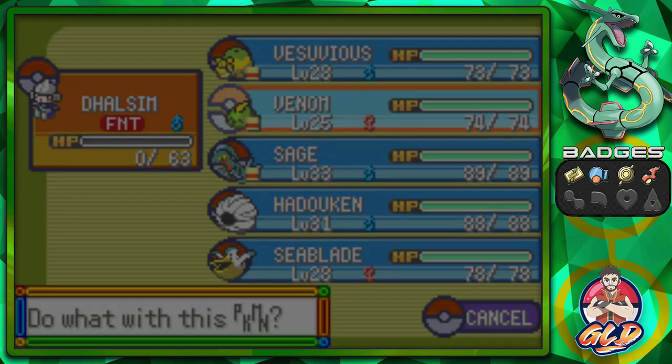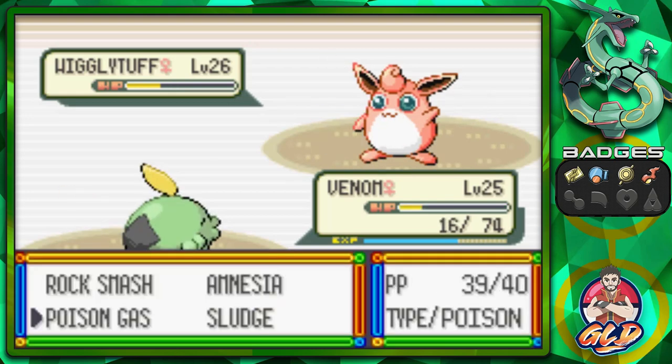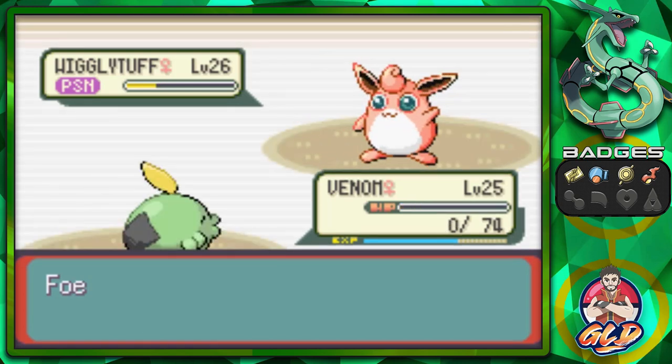Dalsim, you are something else. Let's go right ahead and go with Venom. I've got a little strategy — let's go with a Poison Gas attack. And Poison Gas does its thing. And Double Edge attack — you're going to faint yourself. Holy crud.